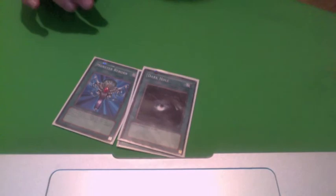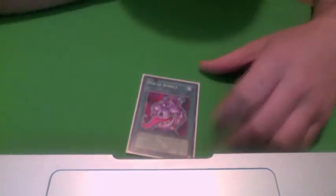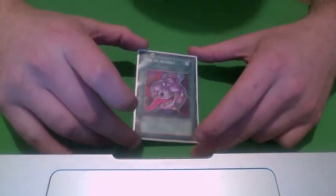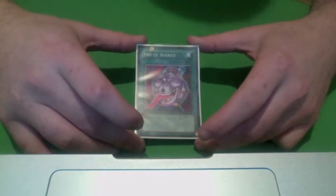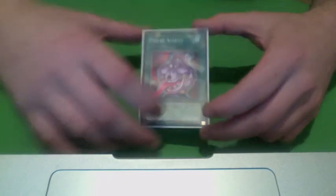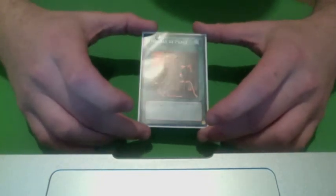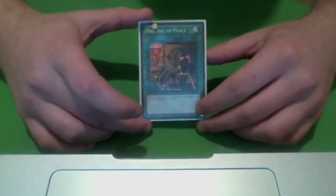For staples, I have Monster Reborn, Dark Hole, and Book of Moon — self-explanatory. Pot of Avarice lets you take 5 monsters from your graveyard, shuffle them back into your deck, and draw 2 cards. One Day of Peace — I only run one because it's not that great of a card, but if you just need another card in your hand or you don't want to take damage for a turn, it works.